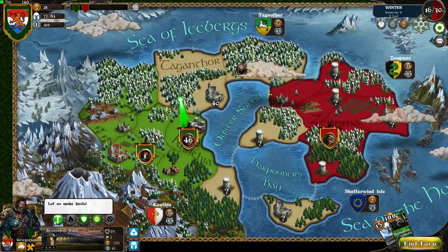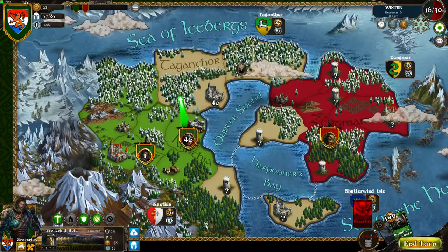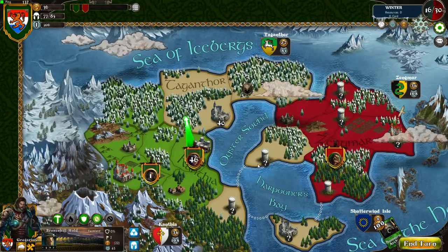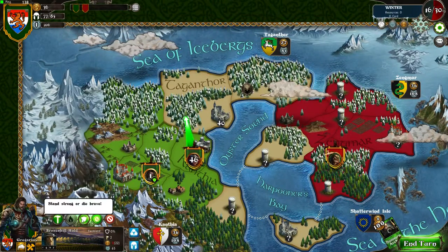You cannot do anything at the moment. But if I sell this ceasefire card, which is 15 gold, then you have just enough to build. Oh no, it's 38. I'm stupid — never mind then. You are going to stay here and do nothing.